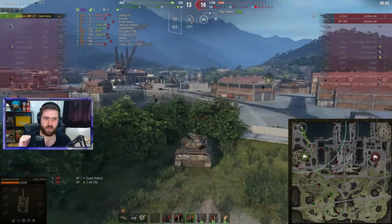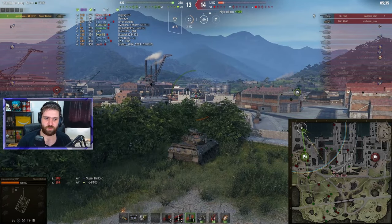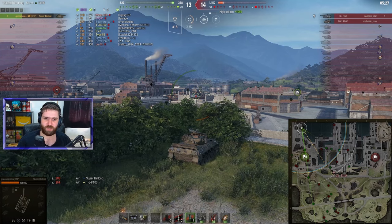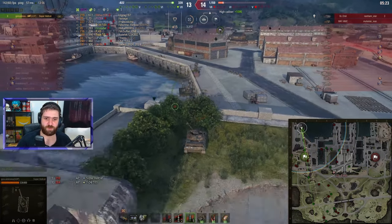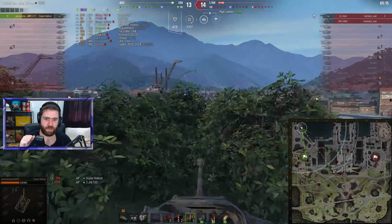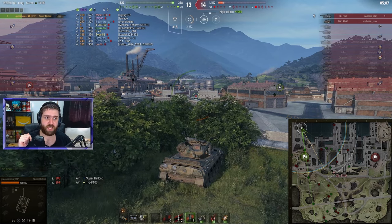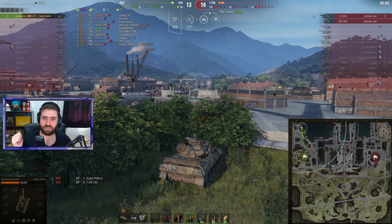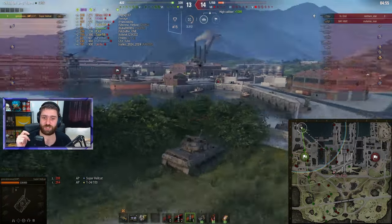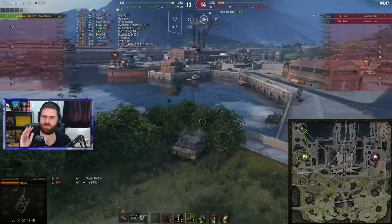Seven shells remaining, full health Sturer Emil, full health M41 HMC. Just waiting, surveying the battlefield, trying to wait for the Sturer Emil. In this situation you are a one-shot but the enemy is definitely not. You'll need to pen about three HE rounds to finish off the Sturer Emil - that's the quickest way - or an ammo rack or setting it on fire. Average damage-wise you'll need three HE pens to shut down the Sturer Emil, and another HE pen to finish off the M41 HMC. They just need to hit your vehicle once since this vehicle has no armor - maybe the gun mantle can absorb an HE round occasionally.